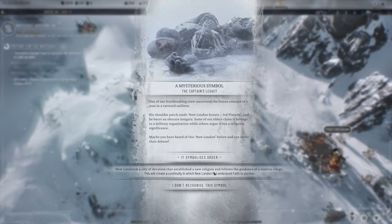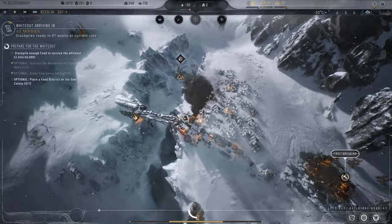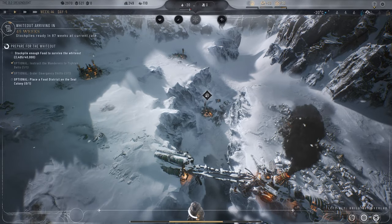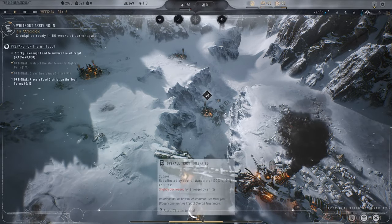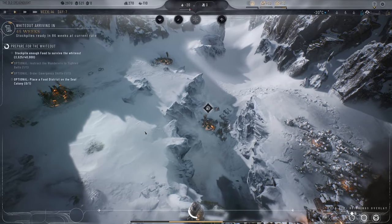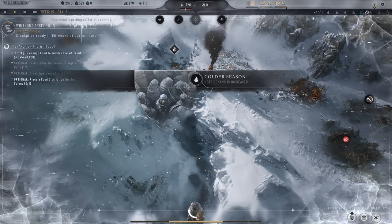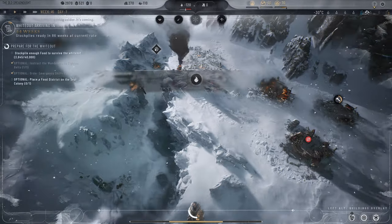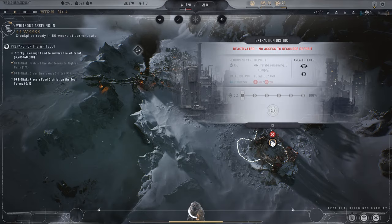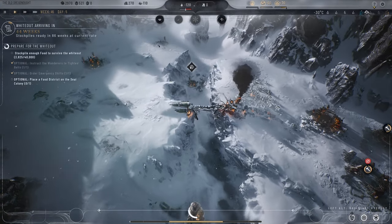I chose order last time, so I'll choose faith this time to see if anything different pops up. I'm assuming that choice will matter later in the story — it has to do with the factions and gives clerics a little more say. Heating demand increases. The exhausted oil district can be torn down to get supplies back.